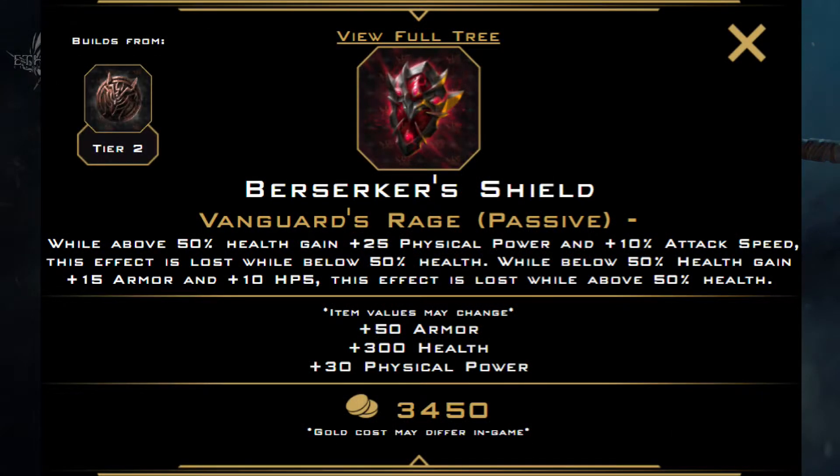For early game, Berserker's Shield is a must-buy as a first or second item. Berserker's Shield is an amazing bruiser item, providing damage up front and survivability in the back. A must-have for any bruiser.